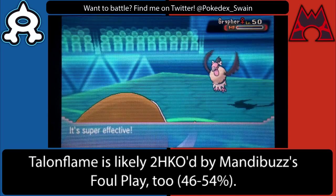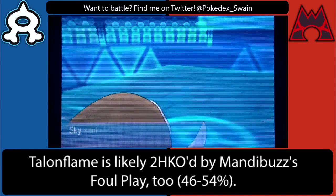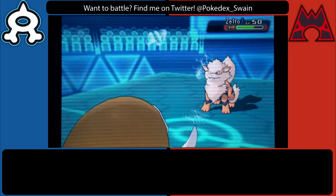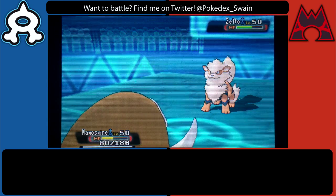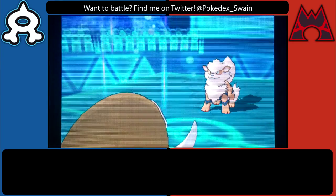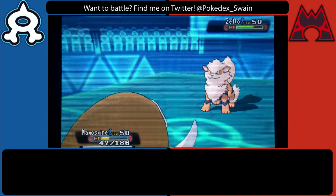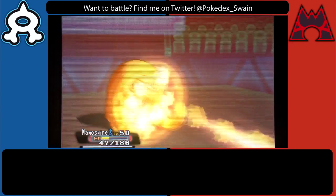I wanted to pressure this Mandibuzz into not using Roost - he could have Foul Played and KO'd my Mamoswine, which would have been fine, as long as he didn't Roost. But I am able to flinch his Mandibuzz, which was incredibly useful, and basically force him into switching out. He goes out into Arcanine on the Ice Shard, and I figured he would not go for a Fire-type move since I could switch into Blastoise or Talonflame. So I use this as an opportunity to set up Stealth Rocks, which ends up being a critical play because Stealth Rocks are going to KO Mandibuzz as it enters the field and it will not be able to Defog away my rocks.